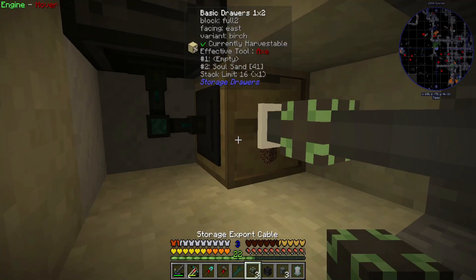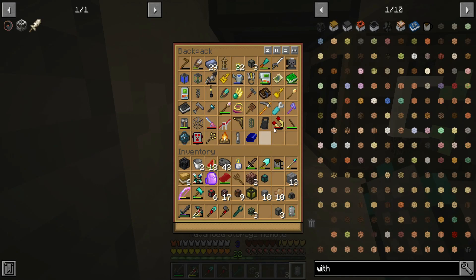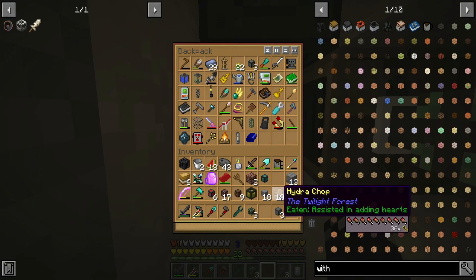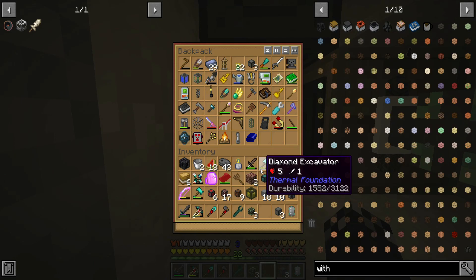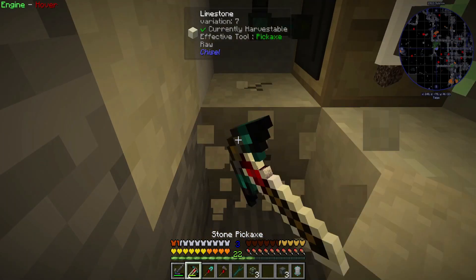Put that in there, and then get my key — it's probably in my backpack right? Drawer key — locked. Good. So we can always have the skulls going in there, and that will do that part of it.